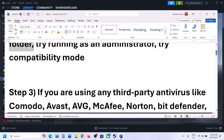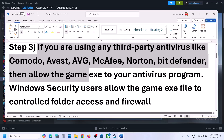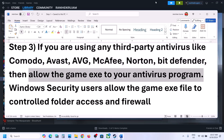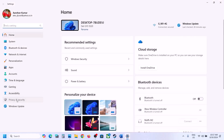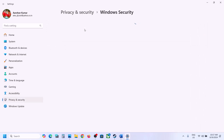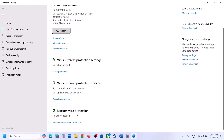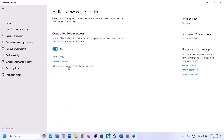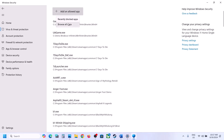The next step is: if you're using any third-party antivirus like Avast, Norton, Bitdefender, McAfee, or whichever antivirus program you are using, allow the game exe file in your antivirus program. If you are using Windows Security, open Windows Settings, go to Privacy and Security (in Windows 11) or Update & Security in Windows 10, then click on Windows Security. Click on Virus and Threat Protection, scroll down, and click on Manage Ransomware Protection. Then click on Allow an app through Controlled Folder Access and click Yes.